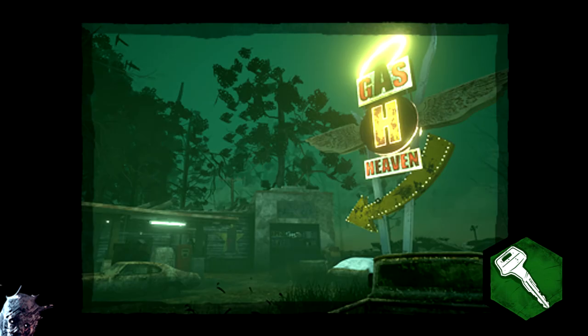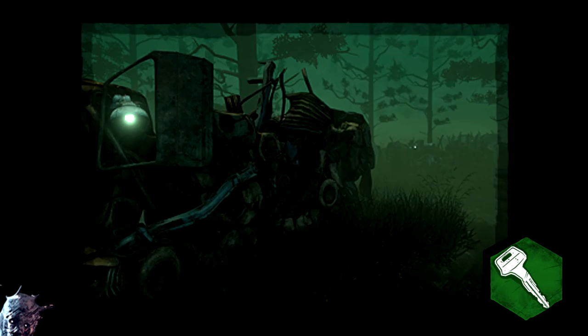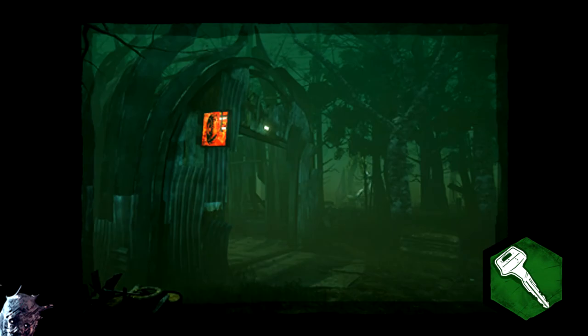The Autohaven Wreckers is a catalogue of 5 maps: Azarov's Resting Place, Blood Lodge, Gas Heaven, Wreckers Yard, and Wretched Shop. These maps came to the game upon release and are part of the Wraith's lore. Naturally, judging by their name, they are junkyard-styled maps with car parts and junk-related tiles.